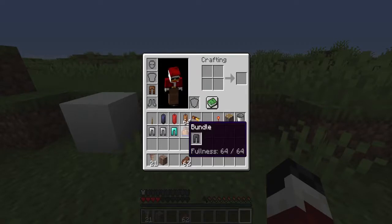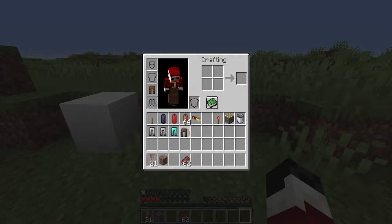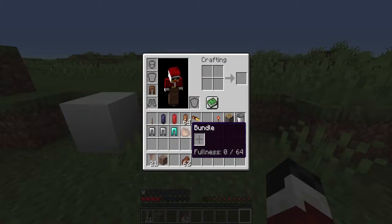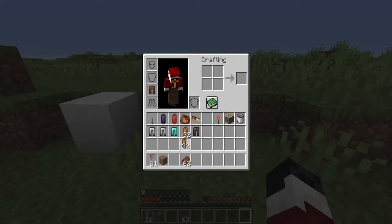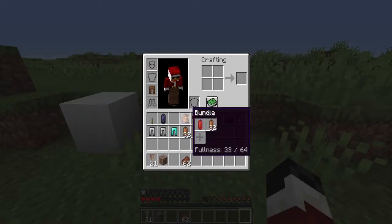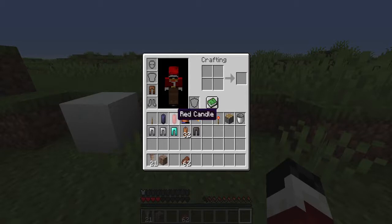Now the bundles — they changed it so you get to see the interior of it. Anything considered a full stack, like ender pearls, snowballs, or cobblestone — 64 torches, 64 dirt, 16 ender pearls — will fill the bundle up. As you can see, if I right-click it throws everything in there. And if you want to take stuff out, it only takes out the last thing you put in. The great part is it only removes one item at a time, though unfortunately it doesn't let you choose which item to take out — they'll probably change that in the future.